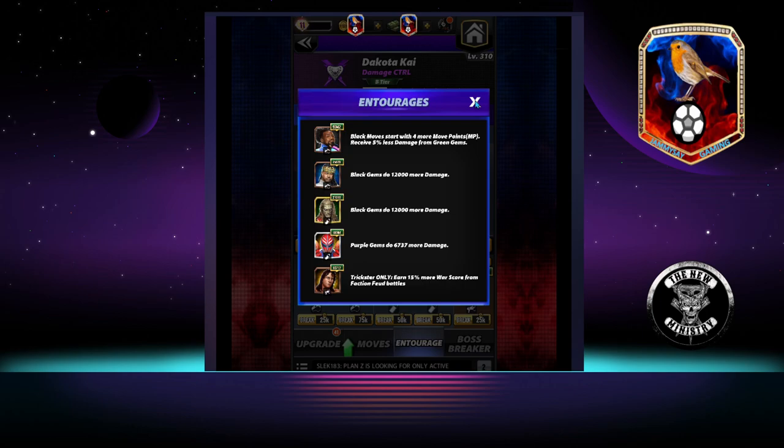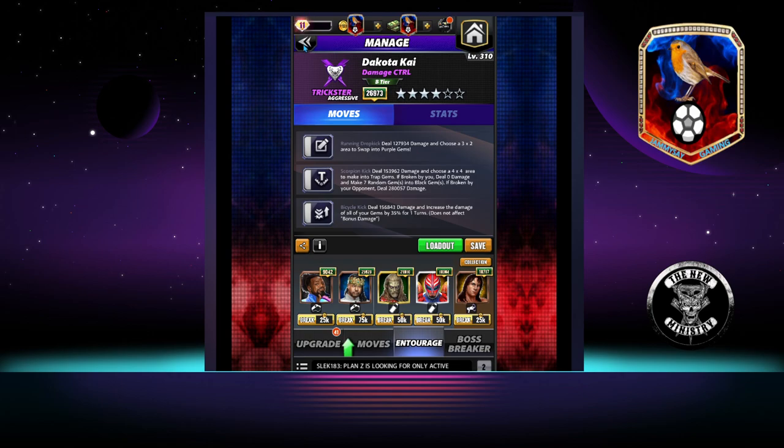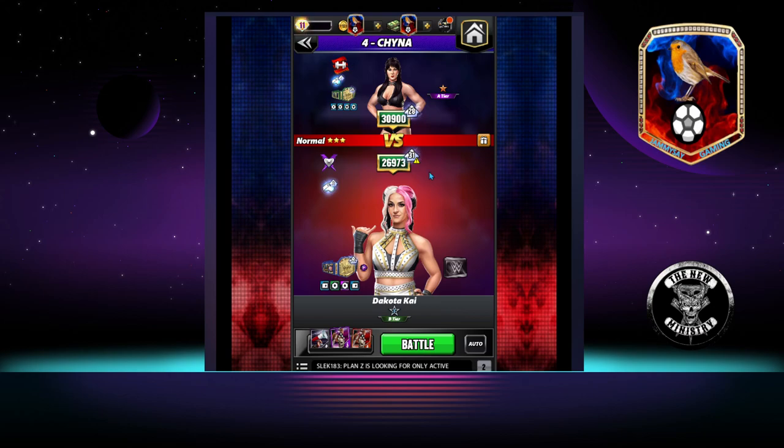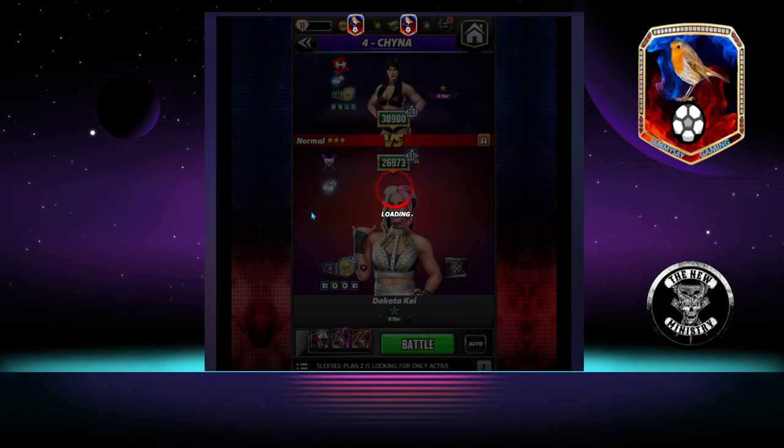A little note: if you use this setup in Feud, you would likely have to drop Ray and put in Santa Hogan if you have him, with the extra 1 MP. Otherwise, you will likely be dropping Nakamura for a black MP trainer, or you are turn 2. So let's get into the gameplay — we are going to go out on the road against China, and see what kind of damage we can pull.